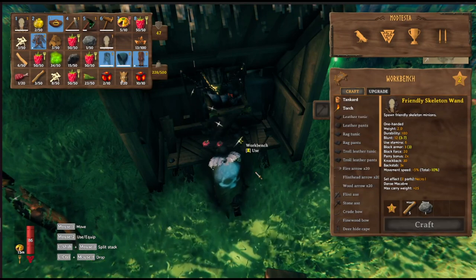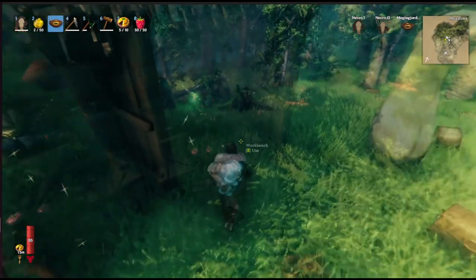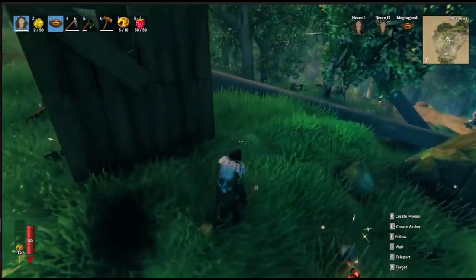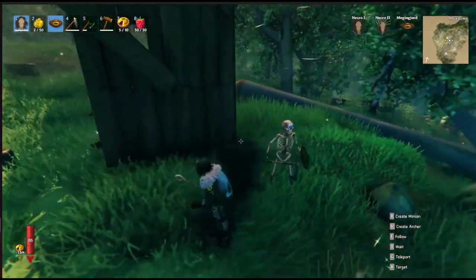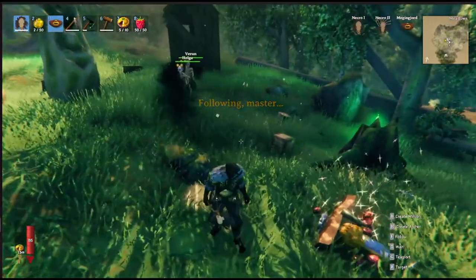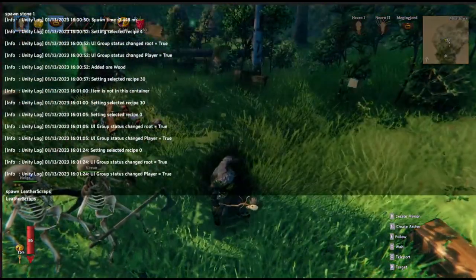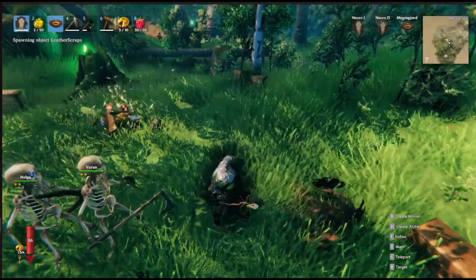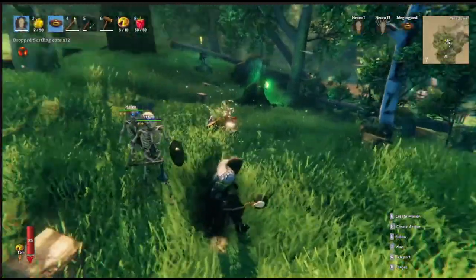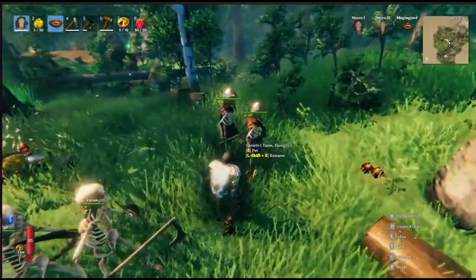So let's demonstrate the wands. The first one you can make is called the Skeleton Wand, and with it equipped you can create skeletal minions from bones — a Skeleton Warrior and a Skeleton Archer. They can be told to follow you and you can teleport them to your position. They can also be provided with armor and this has an actual defensive effect — they'll become much more useful when equipped in armor. There you've got a Leather Armored Skeleton Archer and a Leather Armored Skeleton Warrior.